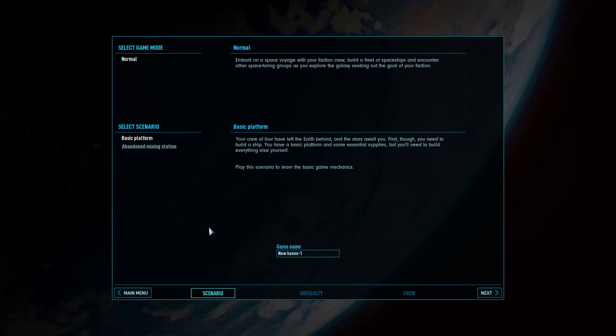I want to do as vanilla an experience as possible — I want to know what the devs want us to experience. Let's look at the scenarios. We have Basic Platform: your crew of four have left Earth behind and the stars await you. First, you'll need to build a ship. You have a basic platform and some essential supplies but you'll need to build everything yourself. Play this scenario to learn the basic game mechanics. That's probably what we're going to be doing. But what's this other one?